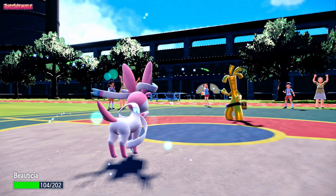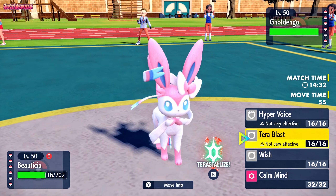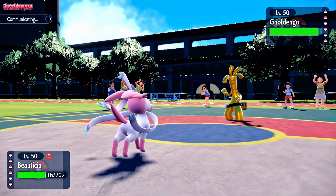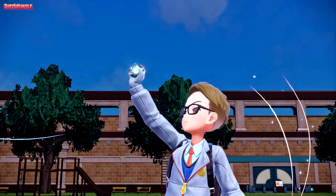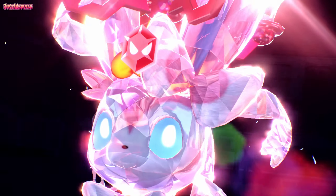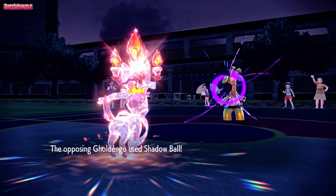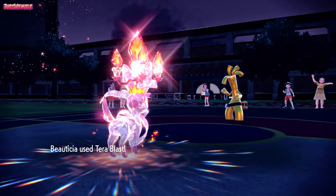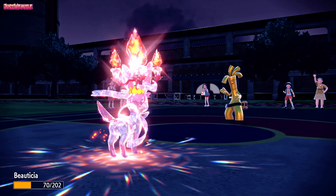I'm expecting them to change moves or switch out, so I go for Tera Blast Fire. They're staying in and going for Make It Rain — so they're not Choice. That's fine. If we can get the KO on Gholdengo, that's ideal. We'll eat the Make It Rain with our Tera Fire. They go for another Shadow Ball instead, which does a lot of damage. We go for Tera Blast — it doesn't quite take Gholdengo out, but we do get some Leftovers recovery.